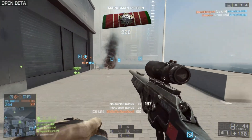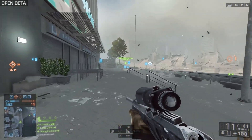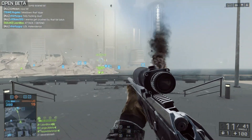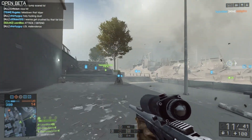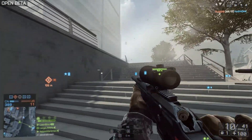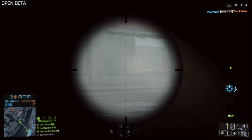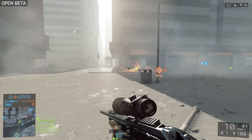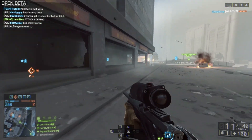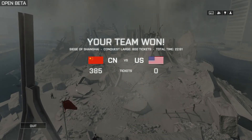I have the field of view at 90 and motion blur is at 50 right now. I played this map three or four times and not one time did I get to see the tower fall. And the one time I was looking at it when it fell, it glitched and the tower stayed up — it just played the sound effect. The map shook and got all hazy, but the tower never fell.